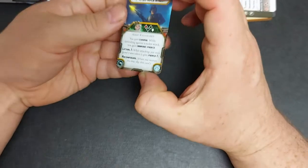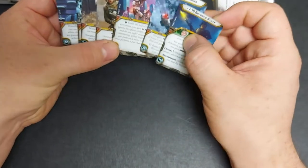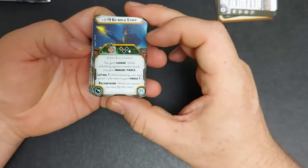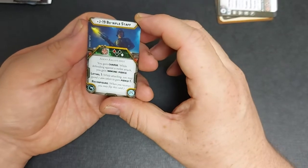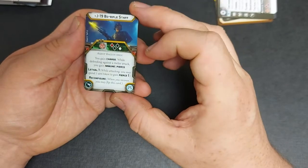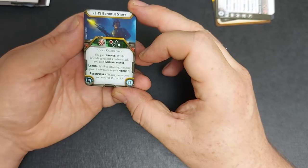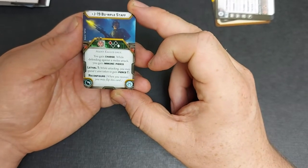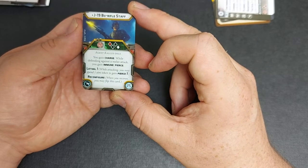We then have a nice selection of upgrade cards. Some of these are Kallus exclusive, others are a good addition to your universal collection. First we have the J19 Bow Rifle in staff configuration, which is a close combat range weapon. You have one red, two black and one white dice. It is Agent Kallus only. You gain Charge, and while defending against a melee attack you gain Immune to Pierce. And Lethal 1 — when attacking you may spend one aim token to gain Pierce 1.